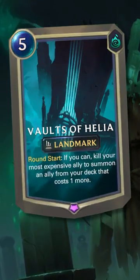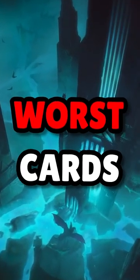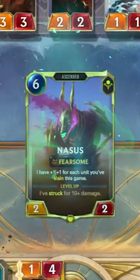This garbage landmark, Vaults of Helia, was released in October 2021 and ended up as, honestly, one of the worst cards in the game. Kill your most expensive ally to summon a new unit from your deck that costs one more.